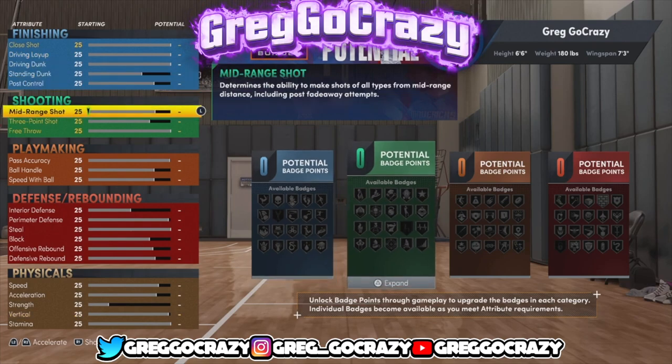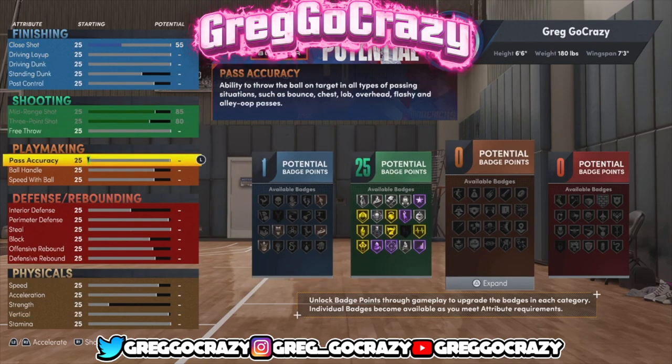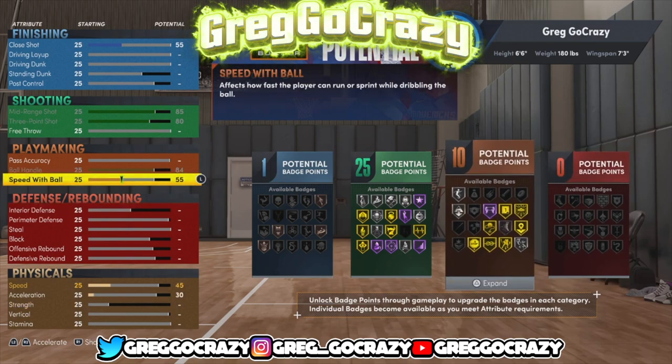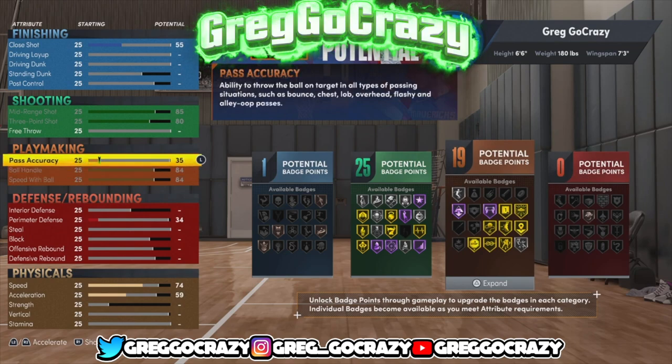You gotta be a little different sometimes, think outside the box. I got a few more videos coming up but this is my Kawhi build because most people in the park really run lockdowns at the two guard. So this would be my ideal version of a lockdown. You might not like it, but if you mess with the build let me know.